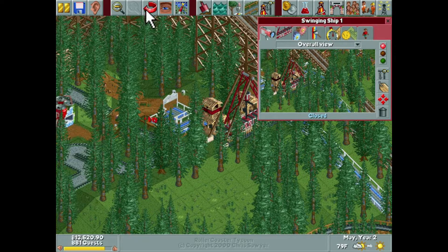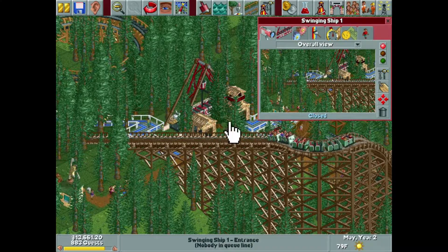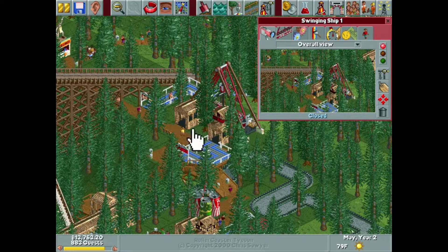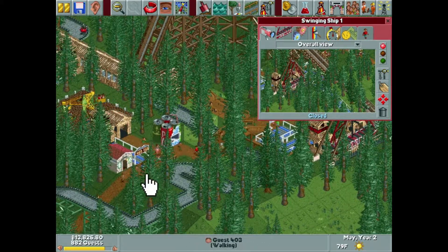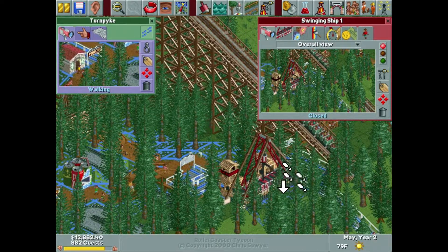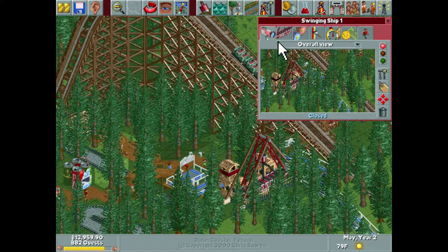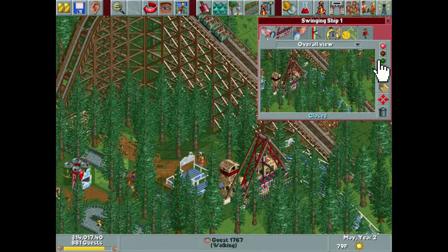That's that. And again, we don't have to build any exit footpath because it's already right there. Perfect. Do we have a mechanic in this area? Yes, we do. Turnpike — looks like he's already covering it. I can't quite tell, so we'll add that just in case. And we will up our swings because that allows us to charge so much more money.